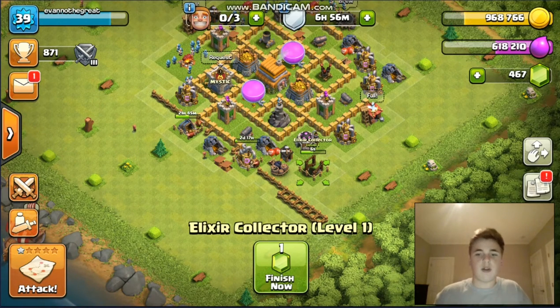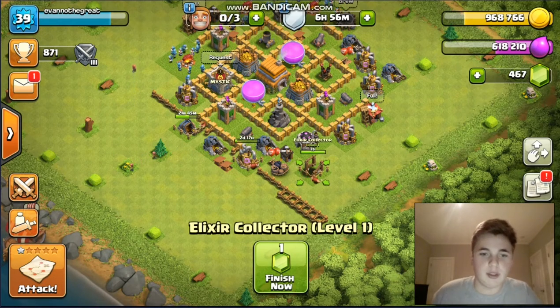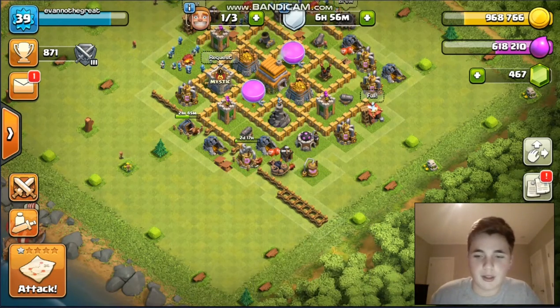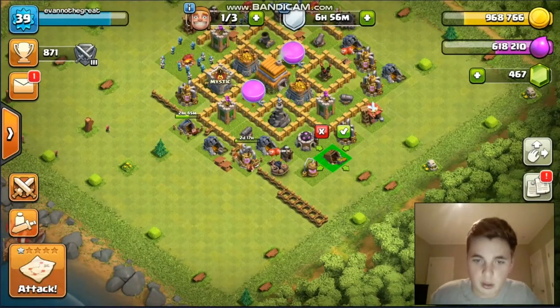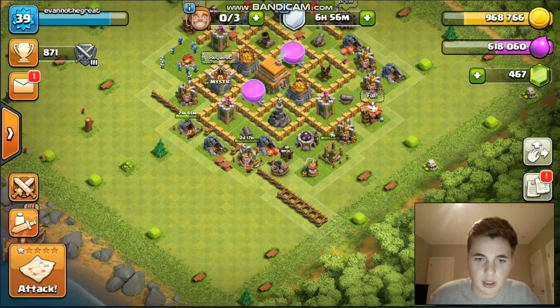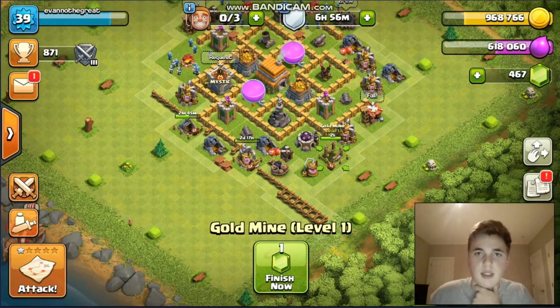It'd be better if you had all three builders, but I'm still upgrading my collectors and mines so I only have one right now. What I'd recommend doing is everything that doesn't take time — the collector and the mine — because they only take ten seconds each.